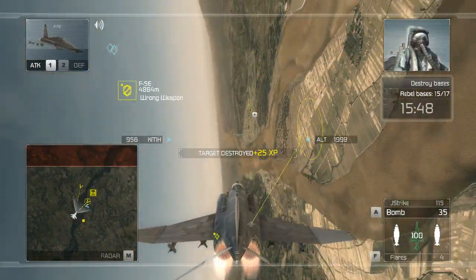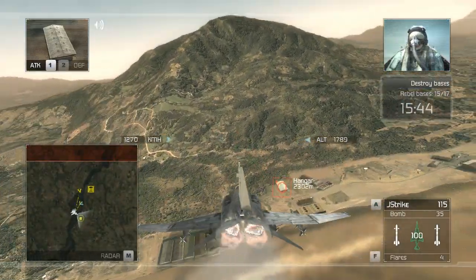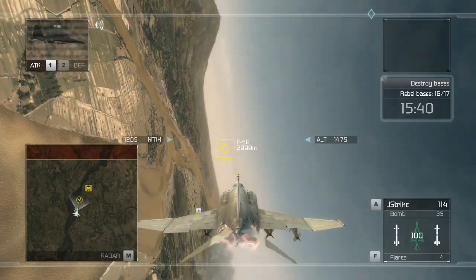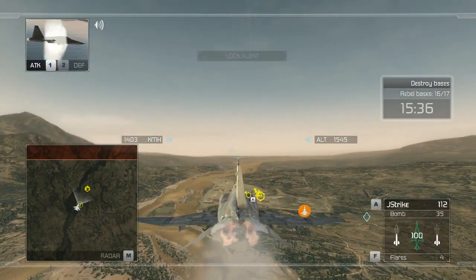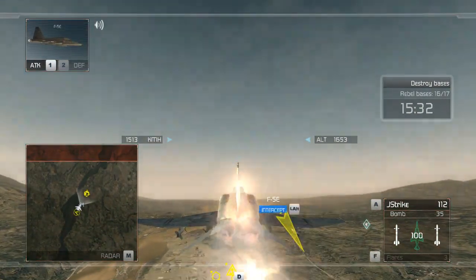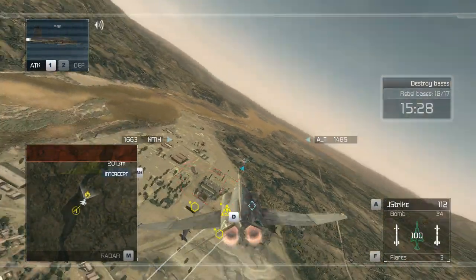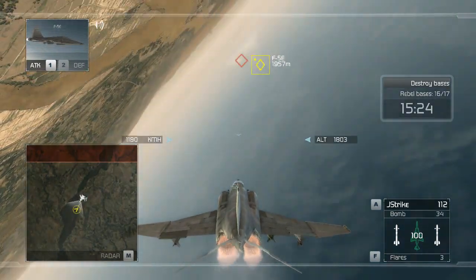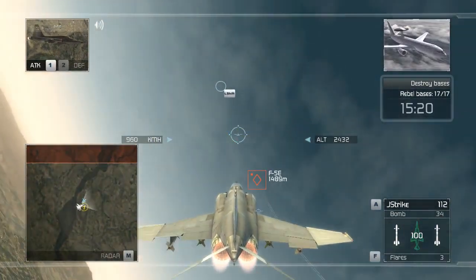Crenshaw, I've got dibs on the next pass. Oh yeah? I bet you 20 bucks Crenshaw nails it. You hear that, Crenshaw? I've got money riding on this — don't let me down. Tally on a rebel garrison at 12 o'clock. Bomb released. Good kill, leader. That's a hit — rebel garrison destroyed.